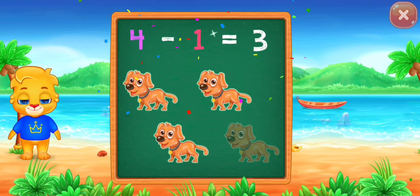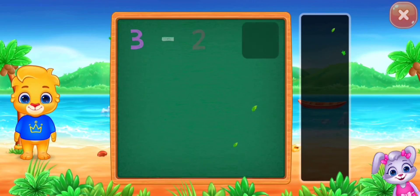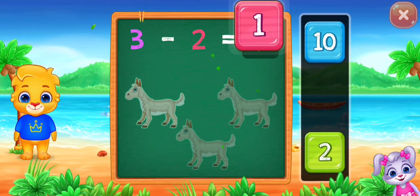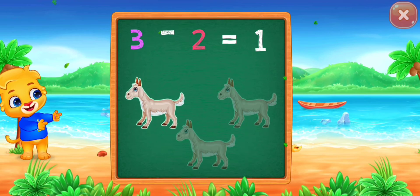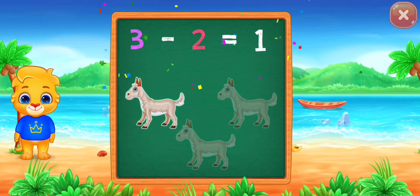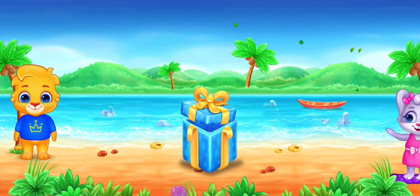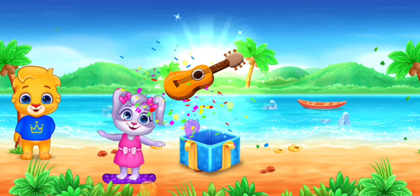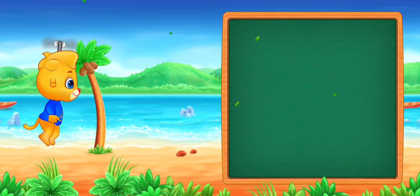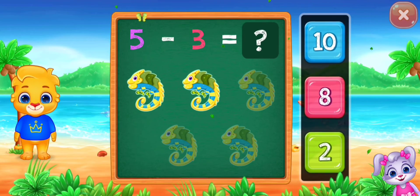One, two, three. Woo-hoo! Four minus one equals three. 3 minus 2 equals 1.